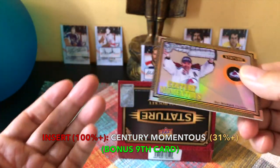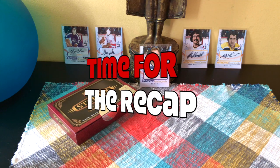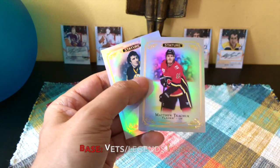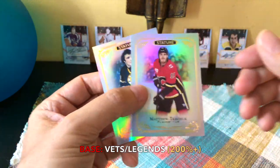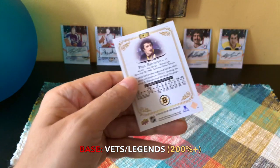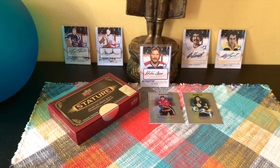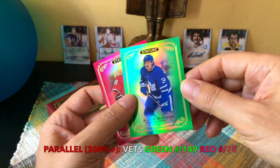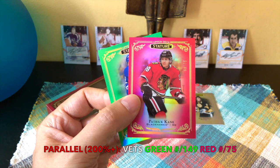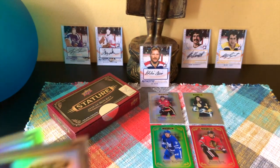That's not bad guys — actually a decent box. My auto is a PC so I can't complain. For the recap: base cards — we received two total. We had the Matt Tkachuk, sixth overall in 2016 by Calgary, and Phil Esposito from the Summit Series, Boston Bruins, and Rangers, tenth all-time in points. Two really nice-looking base cards. For base parallels, we hit heavy hitters: the green Austin Matthews numbered to 149 — first overall in 2016 — and the red Patrick Kane numbered to 75 — first overall in 2007.